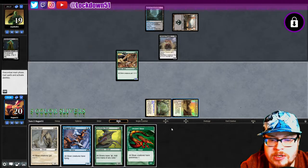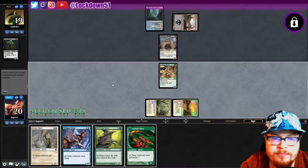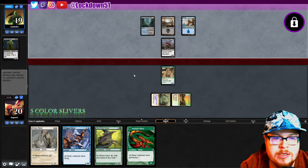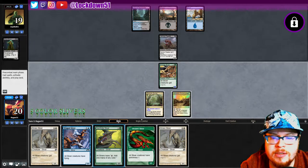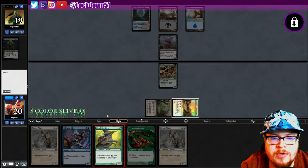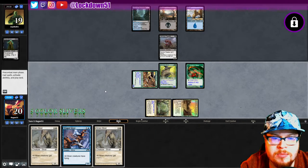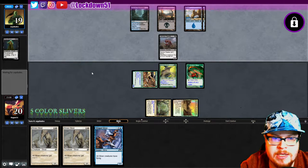Next turn we can put down Gemhide and put out whatever else we want. Vivid if we don't draw land — if we draw land maybe we'll go Winged. They're just passing, interesting. Let's go here. Not killing my Lord yet, so it allows us to put this down. We're just gonna set up and then slam the Winged when necessary.